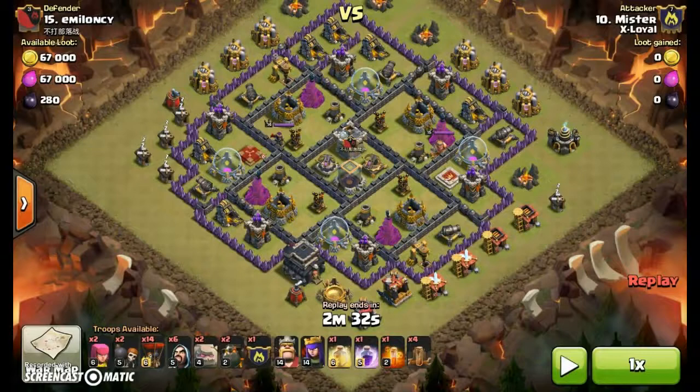Hi, Mr. Clash here with another base breakdown and three-star attack replay. This clan is a little bit interesting — the message in their description asked us to put the town hall of our top two bases outside, so they would just snipe those town halls and not do any other attacks, leaving us to do all the attacking.